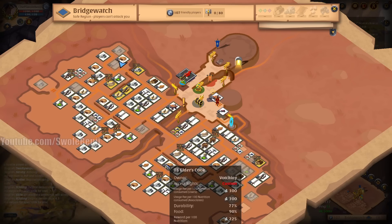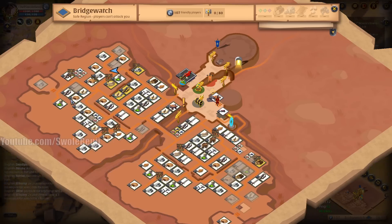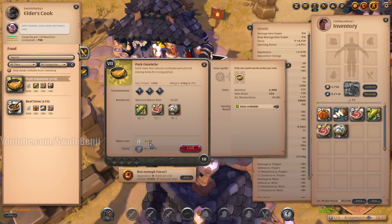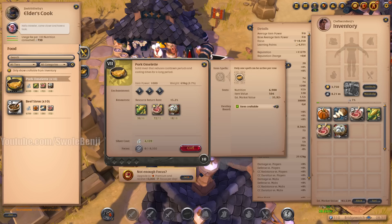Every craft stall has this. If we were to craft right down the road at Zesh Shelby, it should be about double — this one is charging 730 silver per 100 nutrition. So let's check that out. This pork omelet costs 4,139 to craft at that station. You can see that is a little more than double, because it's 730 instead of 300.